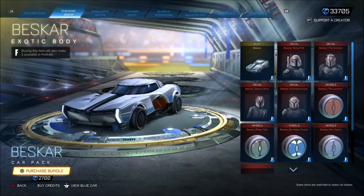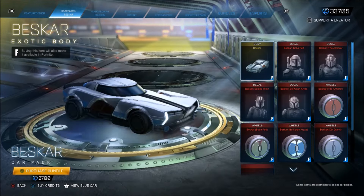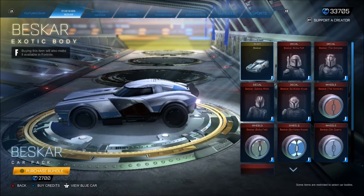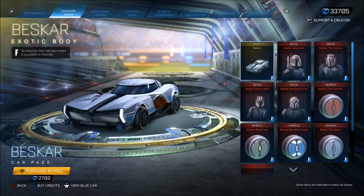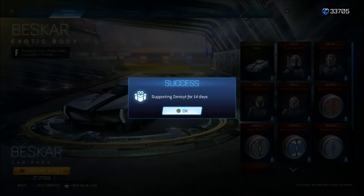Moving on to the mega bundle — this one includes a brand new car. Please let me know in the comments if you know what this is about. It looks very Star Wars-y but actually looks pretty sick. But 2.7K for this thing — obviously you get a few items with that, I don't know if that's a good deal. If you are going to pick anything up, make sure you're using code ZENICQUIETY if you do actually buy anything. It goes a very long way.